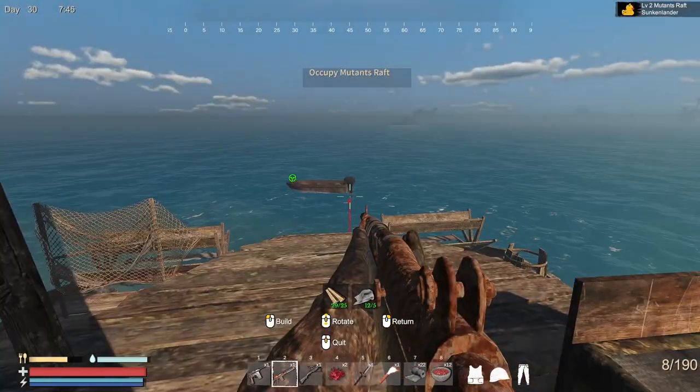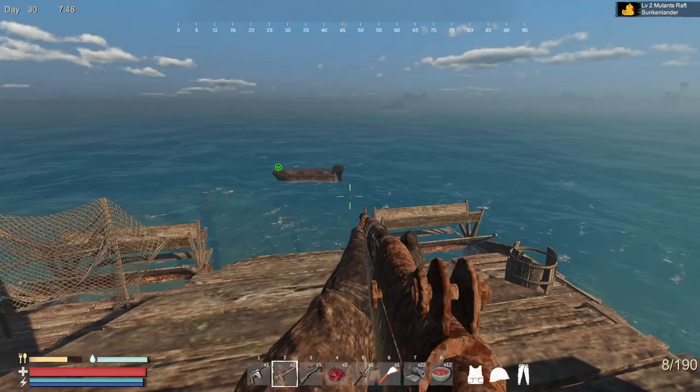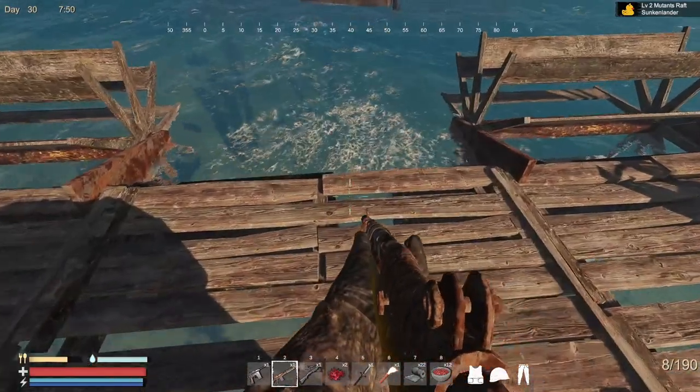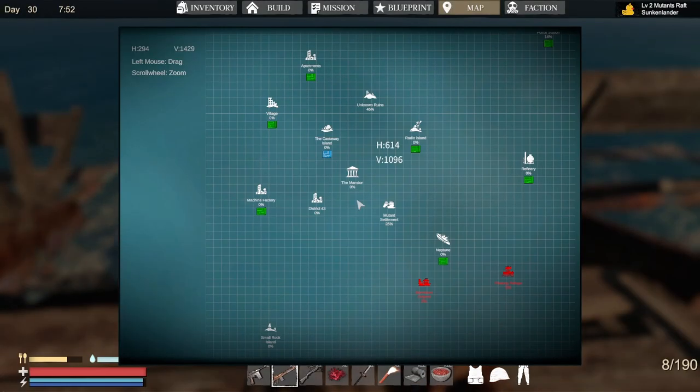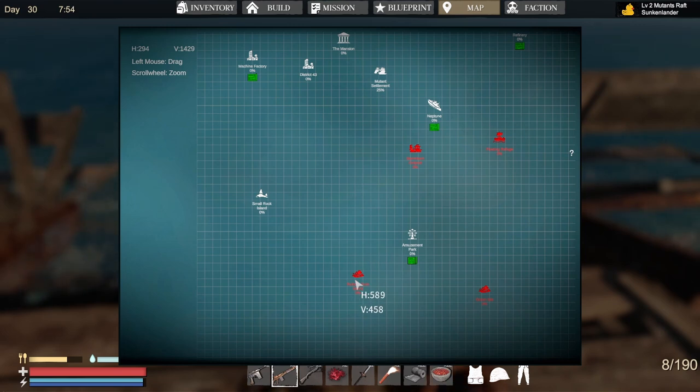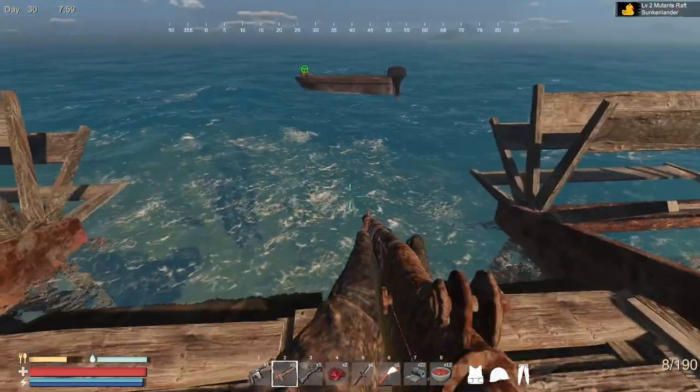I'll take those nevertheless because they'll break if I don't. We have some good inventory space in our shipping container so it's gonna be fine. Remind me to put down a flag. Bye-bye mutants. Faction mutants — one island, eight enemies, amazing. I don't know which island it is, I think it could be Rubber Duck or the Floating Refuge. I don't remember. Gotta go.